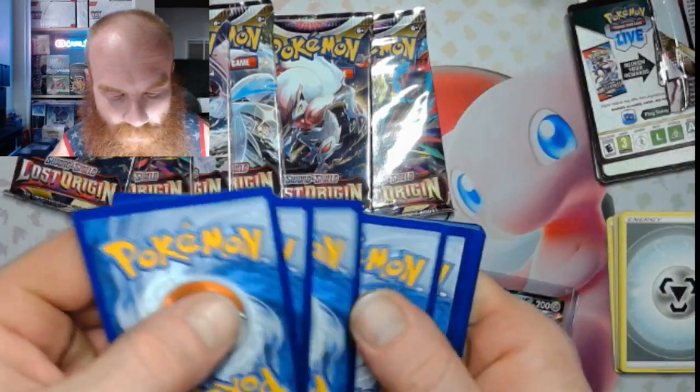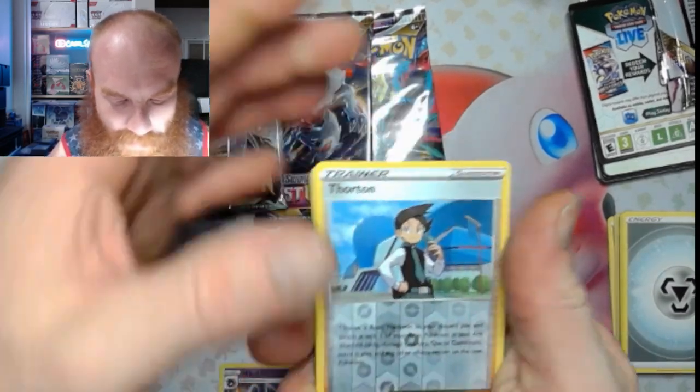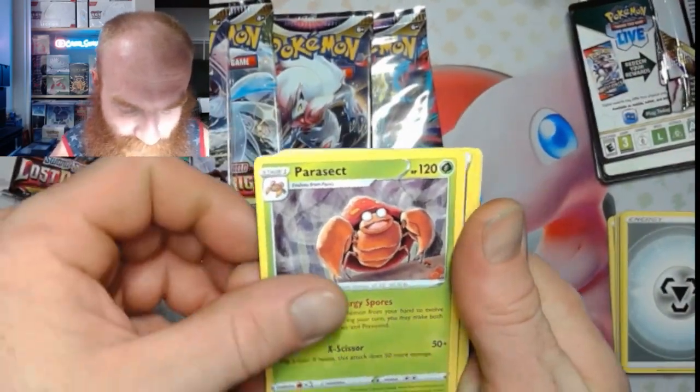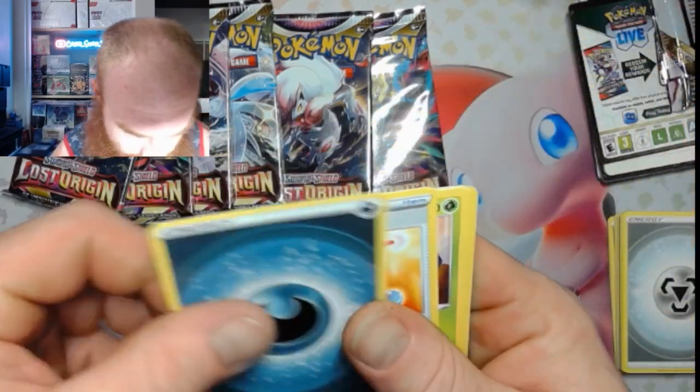One, two, three, four, five, six. We got a Thorn reverse with a Parasect follow-up. Not anything crazy, fam — nothing crazy.